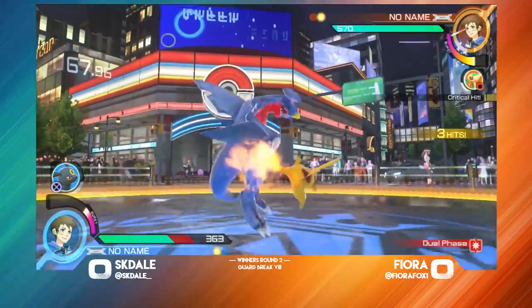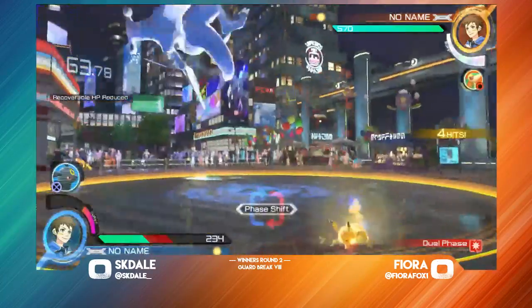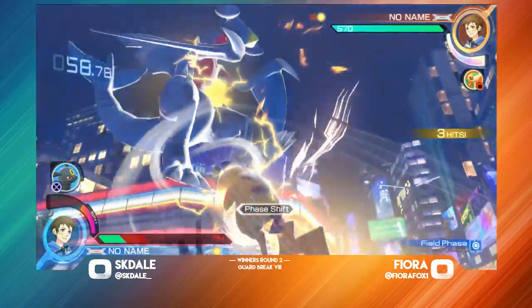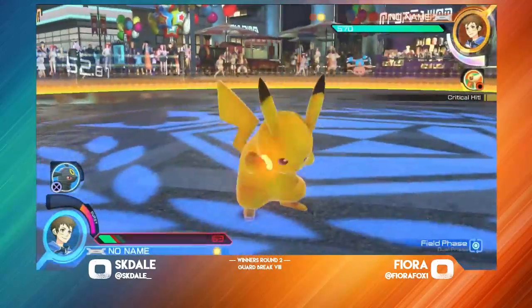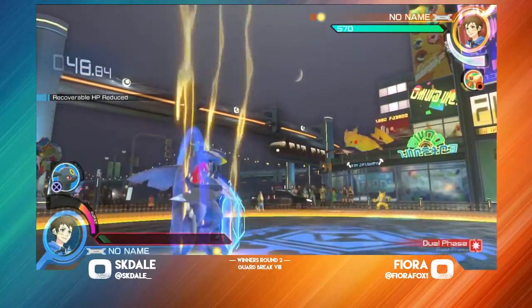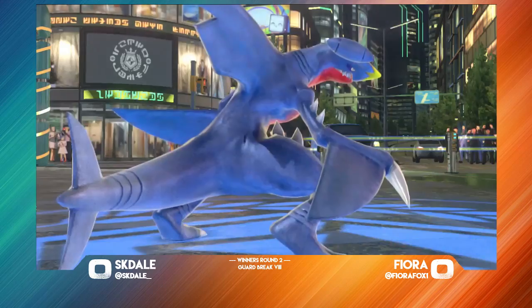Nice punisher there. Going in for that homing on conversion as Fiora is sitting at 50% health. I'm going to fight out either way. I think Fiora has an opportunity there for a lot more damage. You could actually push him up off the wall with the Iron Head or with the Iron Tail — that was a lot more damage. But Thunderbolt is able to take that for game number 1.